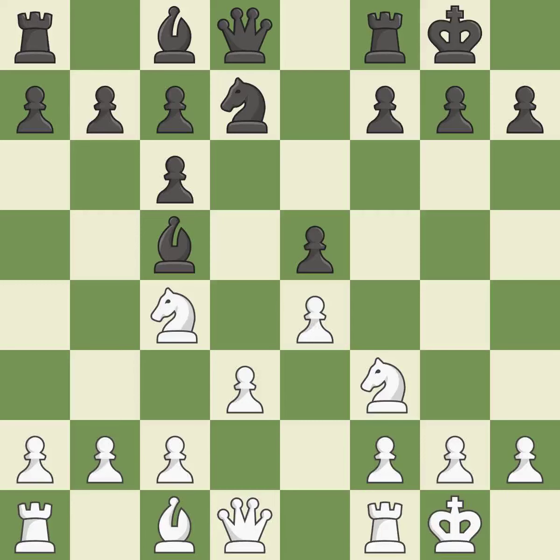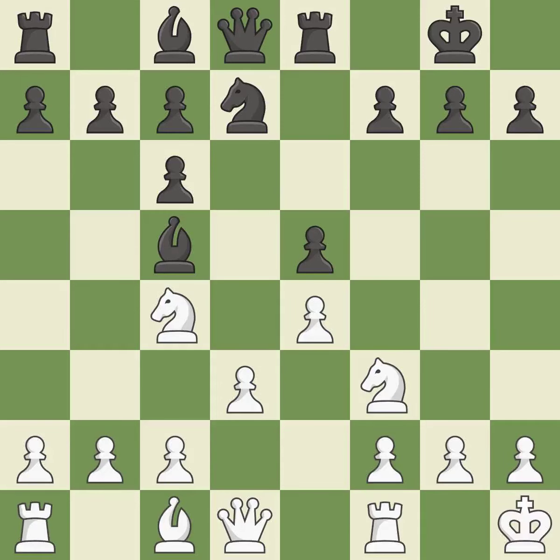Castling gets the king to a safer square out of the center of the board, while also developing a rook. Castling to the same side of the board as the opponent avoids some of the attacking associated with opposite-side castling. This protects an under-defended pawn that is under attack. It is the last book move. This misses an opportunity to develop a bishop off its starting square — it is an inaccuracy.